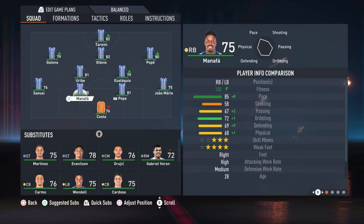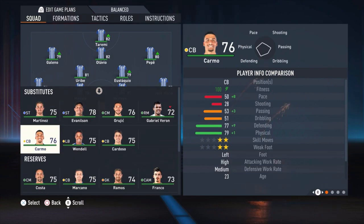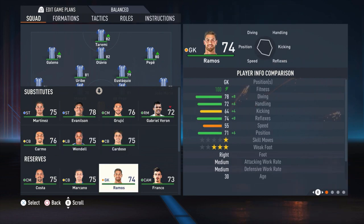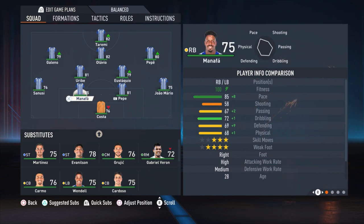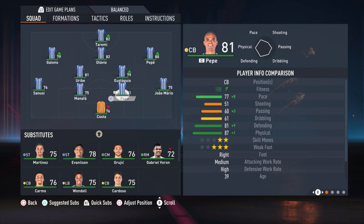The other center back, a bit of a surprise maybe, is Manafa. I know he is not a center back, but all the center backs we have in this formation are really slow — like Carmo at 50 pace, Cardozo at 61 pace, and Marcano at 50 pace. I like to have faster center backs, so I tried Manafa. He doesn't have the best defensive or physical stats, but that wasn't a big issue for me. I kept him there for a few matches and he did a wonderful job.